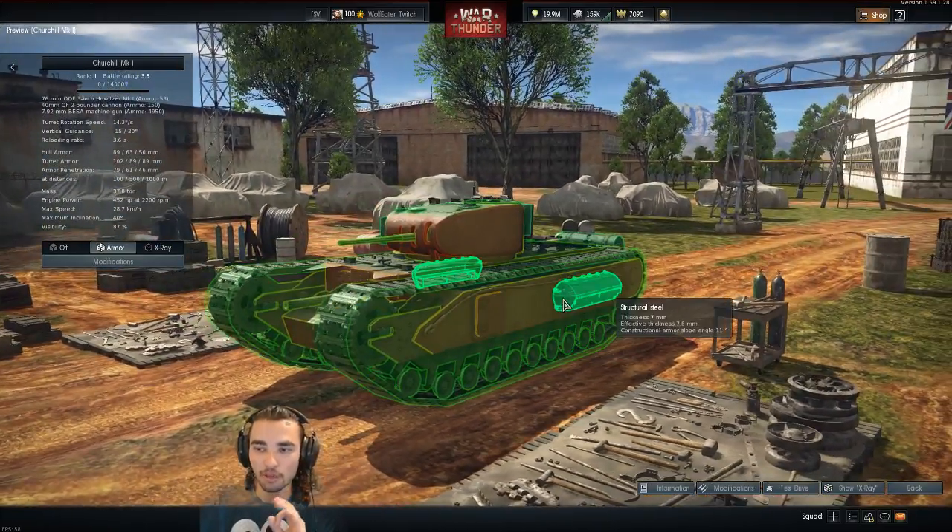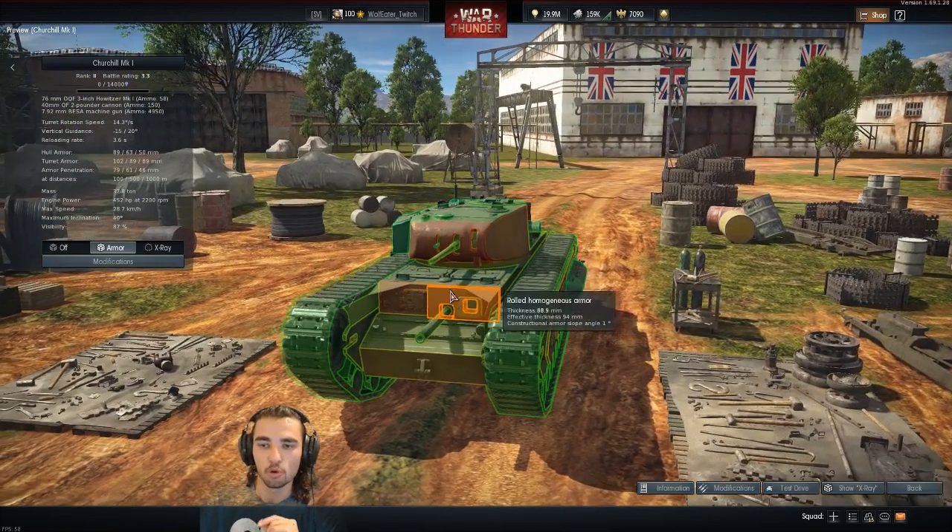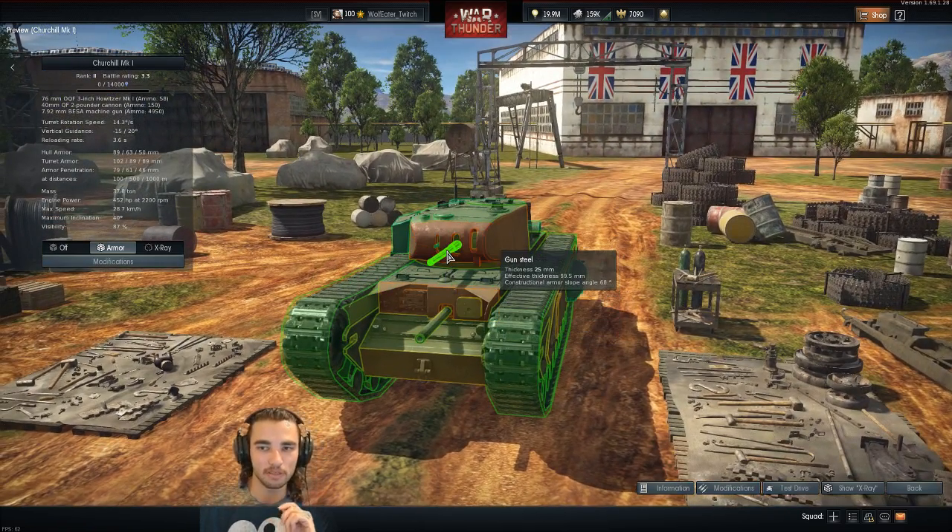At 3.3 BR, it's slow and fat, but as the Churchill, if you see your enemy frontally and attack from the front you might be able to take him on. At 3.3 on the German side, the PzIV F2 can penetrate up to 180mm with APCR and about 120mm with APC, while the Russian T-34 STZ penetrates about 70mm of armor.